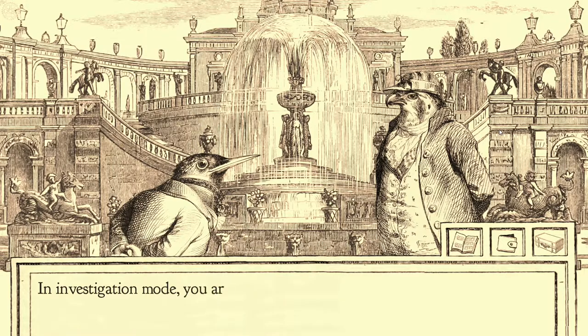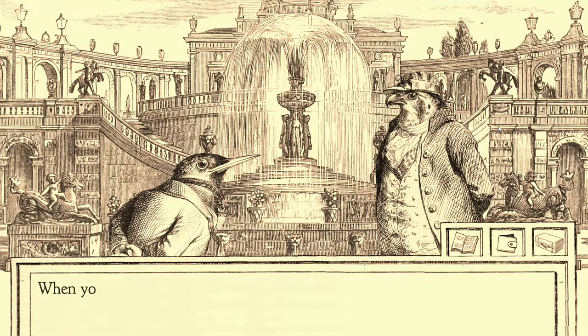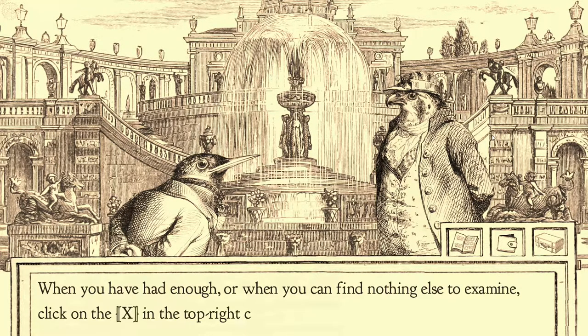Fucking pigs. Dumb fucking Franks, am I right? In this world they're really all pigs. It's great. In investigation mode, you are free to examine the scenery of the room. Click on an item of interest and the falcon will examine it in closer detail. When you have had enough, or when you can find nothing else to examine, click on the X in the top right corner. All right, time to look at some shit.